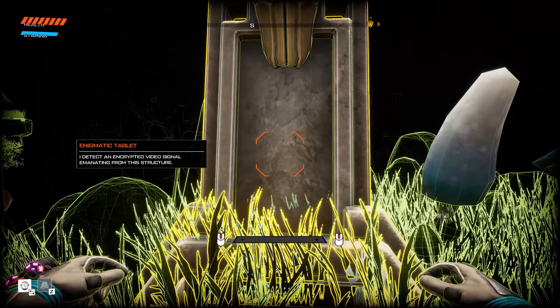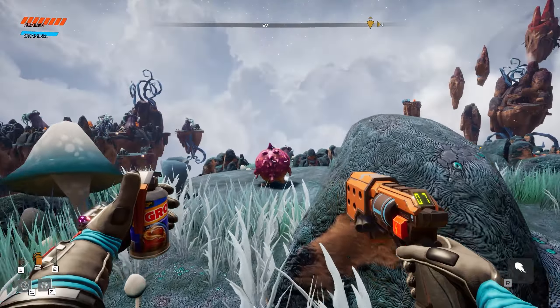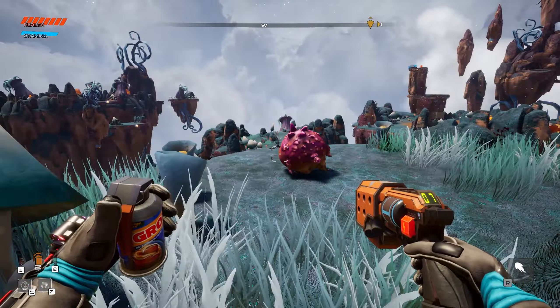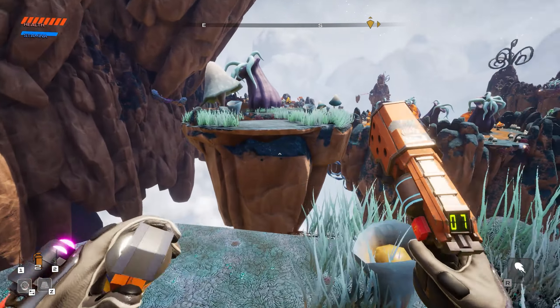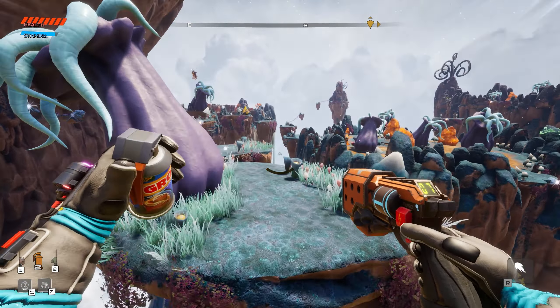So that's going to be interesting - we just need to find more of these things. I detected an encrypted video signal emanating from this structure, so just keep looking around for those little statue things. What is this guy? Just a puffer bird from the valley. Over there there are some tether points we could latch onto, and it looks like there's a few creatures including that jellyfish guy.